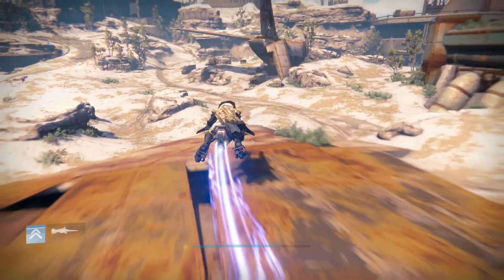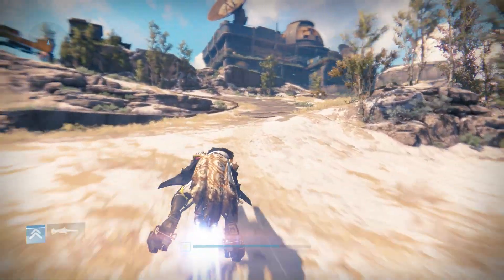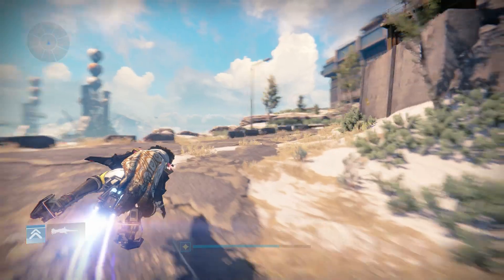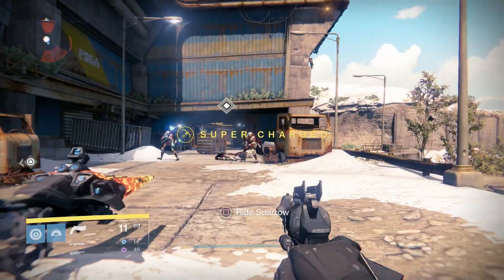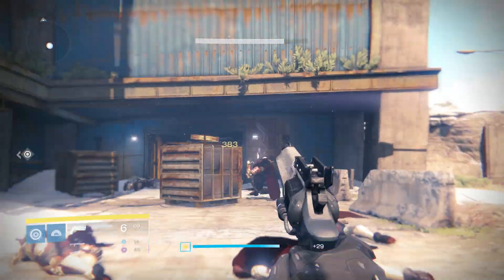Bungie announced that Hawkmoon is making a return in Beyond Light, but it won't have either Luck in the Chamber or Holding Aces — which begs the question: can this exotic really be called Hawkmoon if it doesn't have that iconic perk combination? Bungie says it has a bold new vision for Hawkmoon that will move the randomness of the original perk combo in a different direction. What exactly this means is a bit of a mystery. According to game director Luke Smith, Hawkmoon is currently being playtested and will have an awesome quest to acquire it.